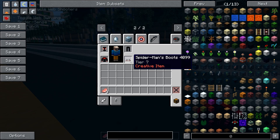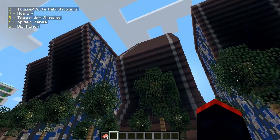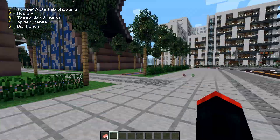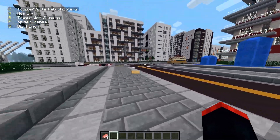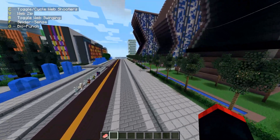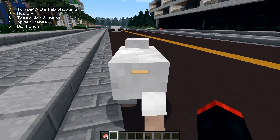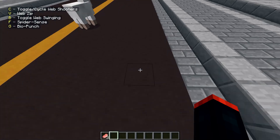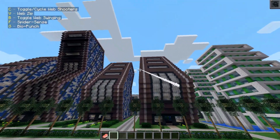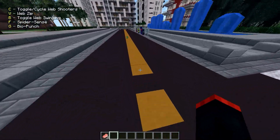Next up we have Miles Morales — the skin looks like regular Miles Morales in Minecraft. We have all types of web shooters, web zip, web swinging, and spider-sense as slow motion. What's new is bio punch and invisibility. Bio punch works like a charge punch for speedsters and produces a yellow color, like the version from the PS4 game. We can also go invisible, and then turn it off. That's Miles in this hero pack.